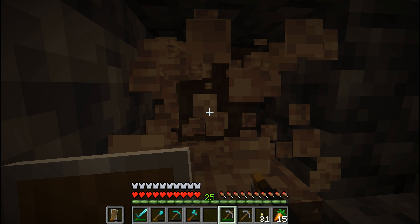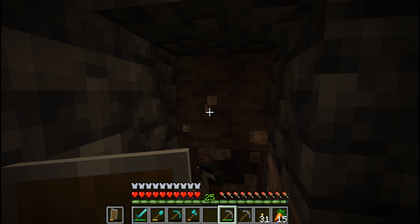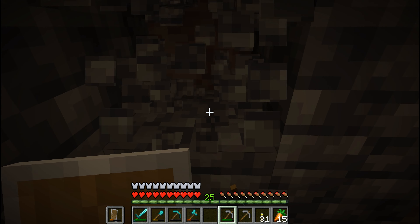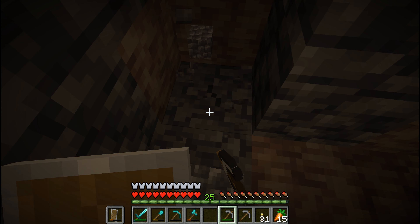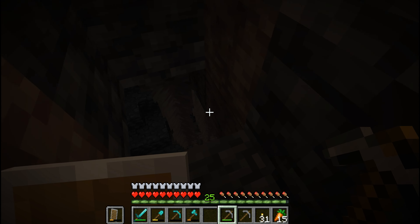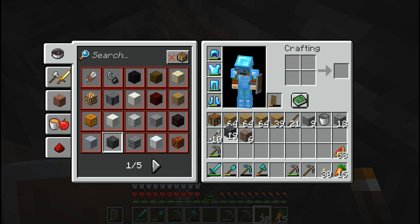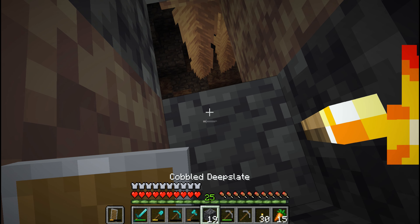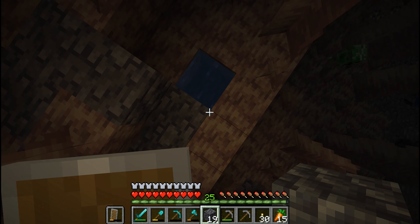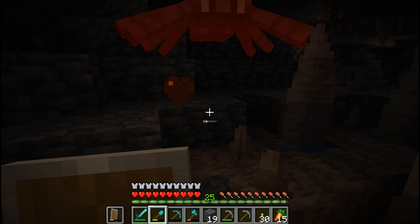There's some new stuff — what's this? Dripstone! Is there anything behind here? I hear a spider. More dripstone. Am I approaching something here? Oh yeah, there's something — there's a little piece of water there. Oh my God, there's already a new cave — there's a cave system! There's a creeper too.